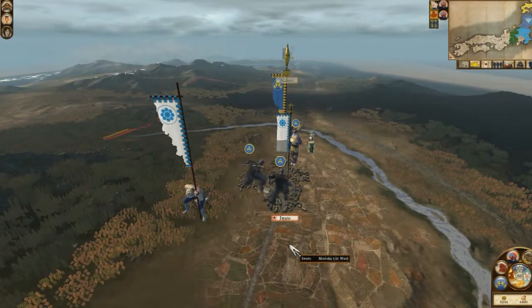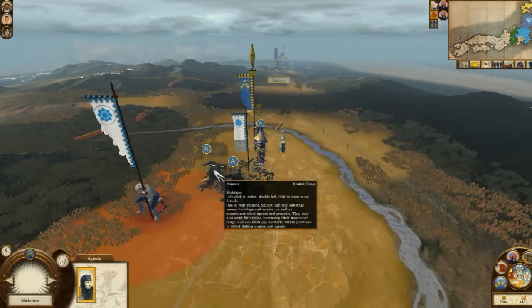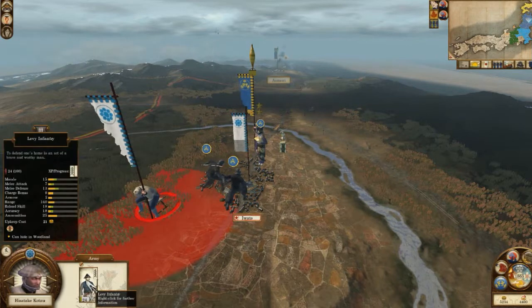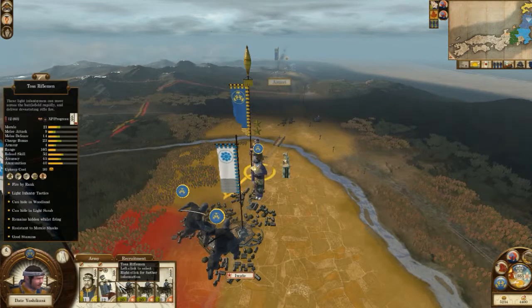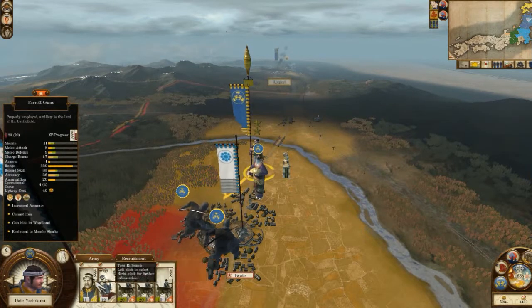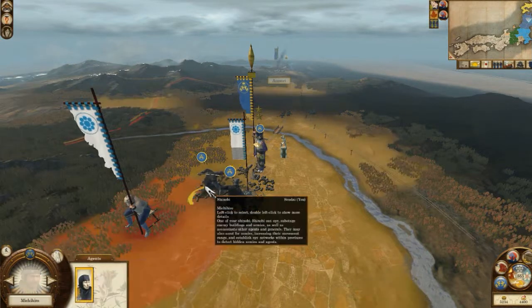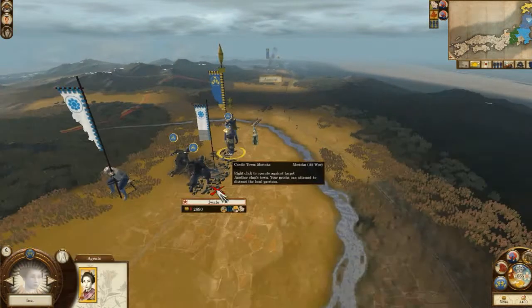Hello and welcome back guys, we are on part 6 of my Sendai campaign for Shogun 2: Fall of the Samurai, the standalone version. They only have one levy infantry remaining from the last dreadful battle, and I only have one toaster rifleman, three cannons, along with my daimyo. Wasn't that a huge battle?